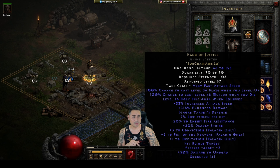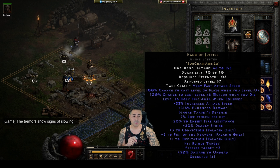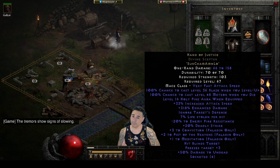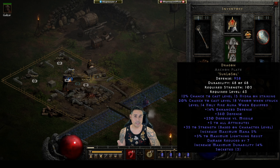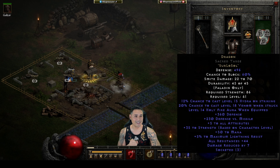Brief description of what the equipment is: I have a Hand of Justice with 3 Conviction and 2 Fists of Heavens. Can't afford a 3-3 - it's super expensive, so this will have to do. I got a Dragon Archon Plate, it's got 14 ED. I can still push the envelope and try to get a 15, but I'm not super rich in this game - I'm struggling.